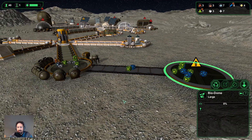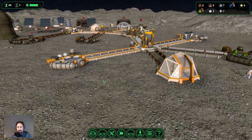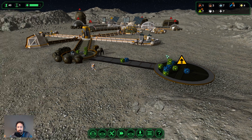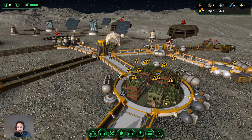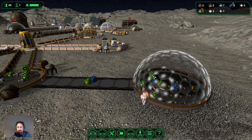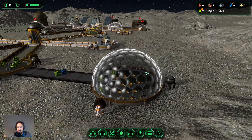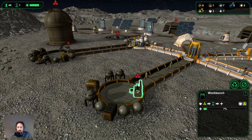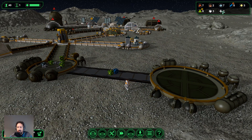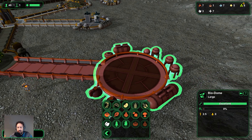We might have grown a little bit too fast. I need to turn off colonist intake — we can't handle any more colonists at the moment. Everybody should be quite well fed, so we have a little bit of time before people start getting hungry again. It's just a matter of how fast we can get this biodome up and running and how fast we can get these pads built. We have seven plastic — I need to use all of that plastic to put these pads down.